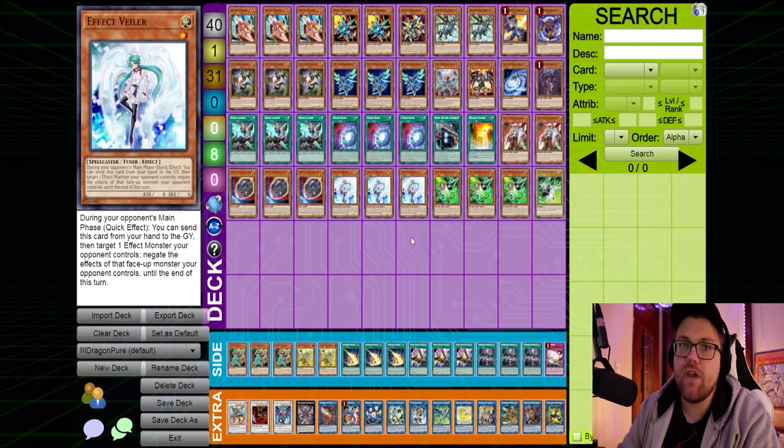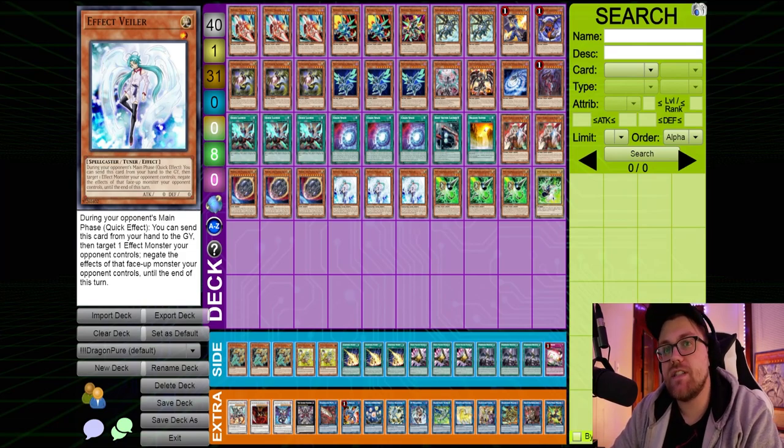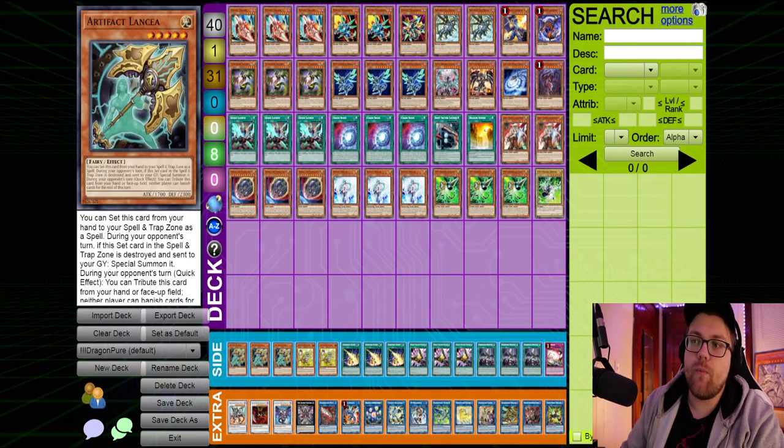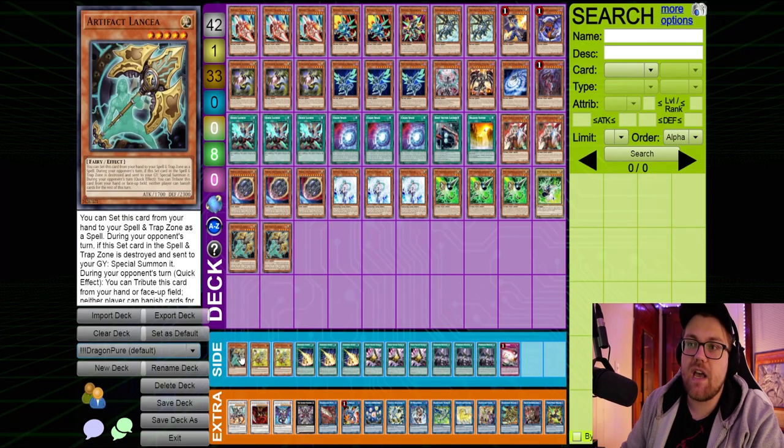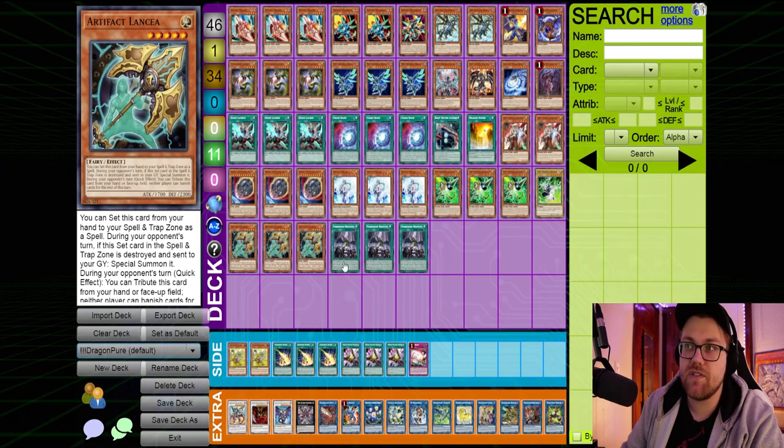Against Phantom Knights — another popular strategy that takes advantage of Scythe or Cycle Scythe locks, and was kind of public enemy number one at the start of the format — what I would side in is the three Lancias and the three Droplets. If I were not playing Droplet, I'd just put in the three Lancias, but because this list plays Droplet I would put in both.